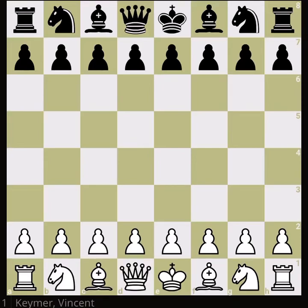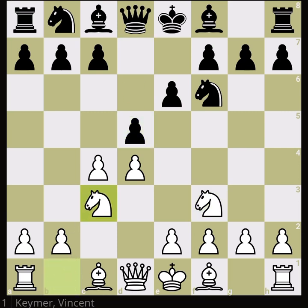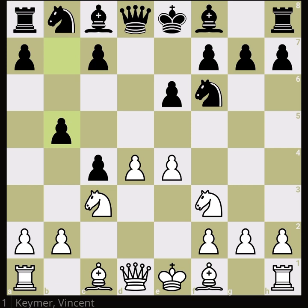Hi friends, this is a game of Vincent Kaymar against Daniel Dobhoff in a Queen's Gambit Decline, actually later accepted. I found it interesting in several aspects. First, in the opening Daniel plays b5, which is a very interesting move. Later at the end there is a very beautiful tactic that nobody played, but it was clear that both sides were aware of it.